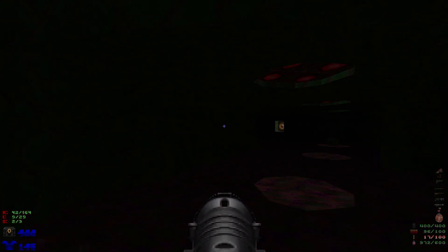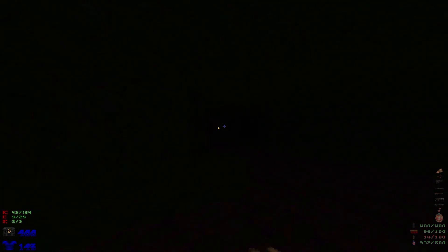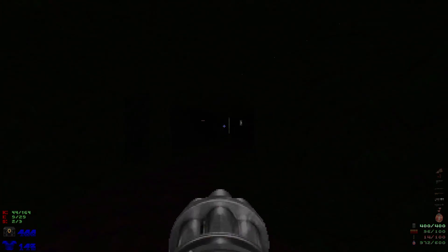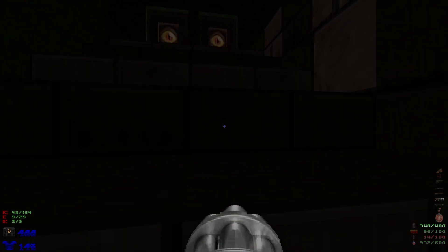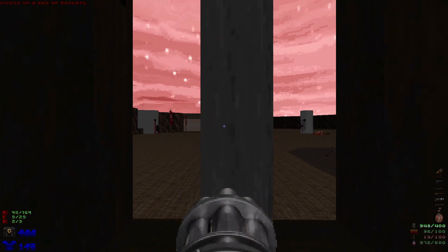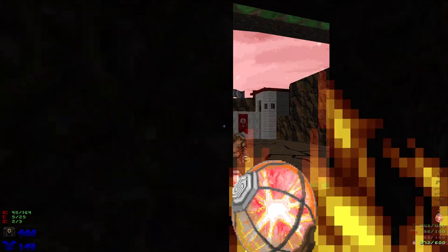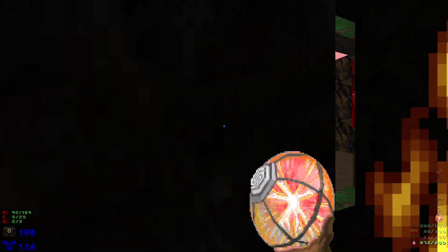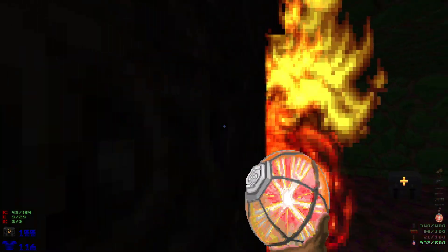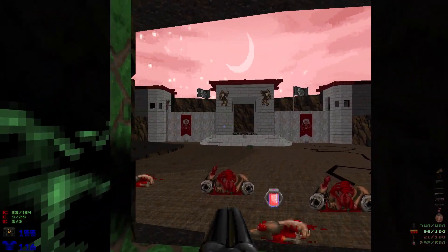Head down into the darkness, take out this mancubus right here, and punch out this pinky as well. Once we take out these imps we can head up the stairs - kind of see out into that open field again. Hit this switch and head through here, watch out for some mancubi and a couple of arch-viles. Can't get infighting happening here, so let's just grenade them. There we go.